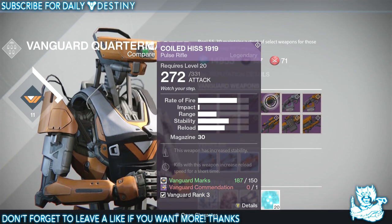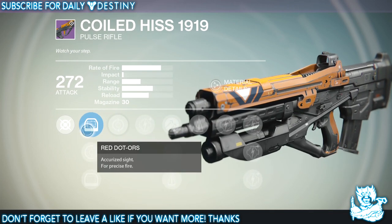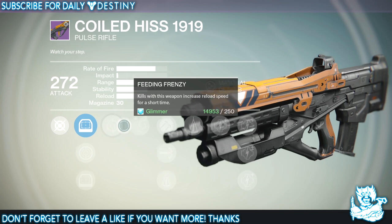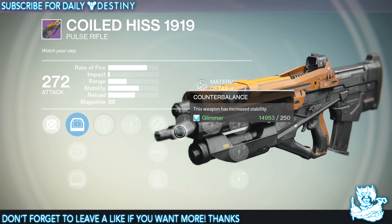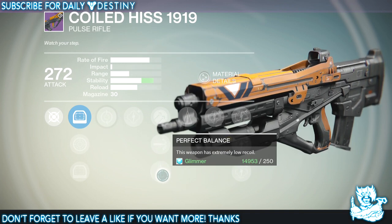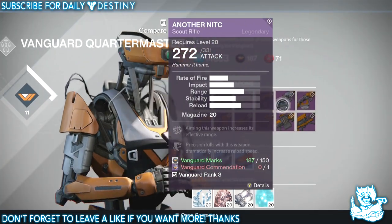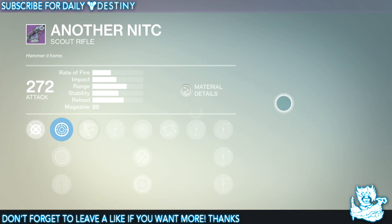We've got Coiled Hiss 1990 — sounds pretty beast but we'll have to wait and see. Scopes are Red Dot ORS, Range Lens, and Red Dot ORS. Perks include Feeding Frenzy — kills increase reload speed — Hammer Forged, High Caliber Rounds, Perfect Balance, and Counterbalance. With both Counterbalance and Perfect Balance this weapon is basically going to have no recoil whatsoever, but like I said, recoil on pulse rifles is just unnecessary in my opinion.